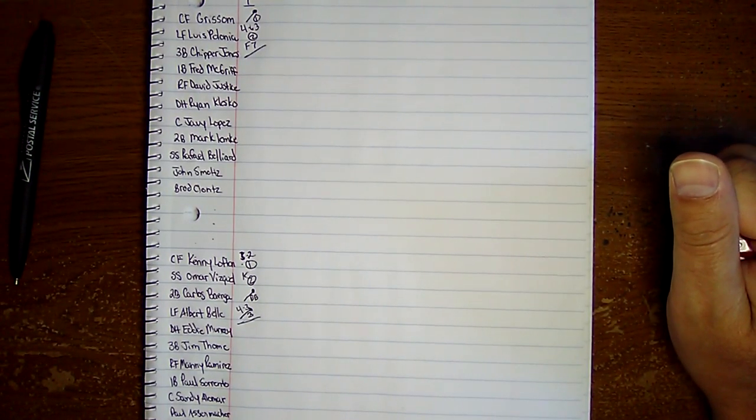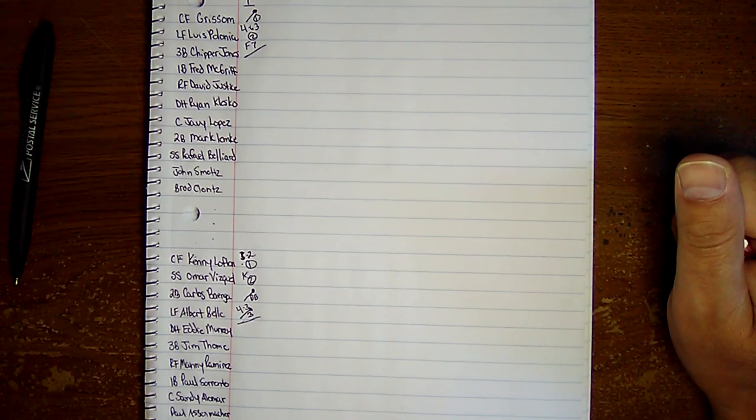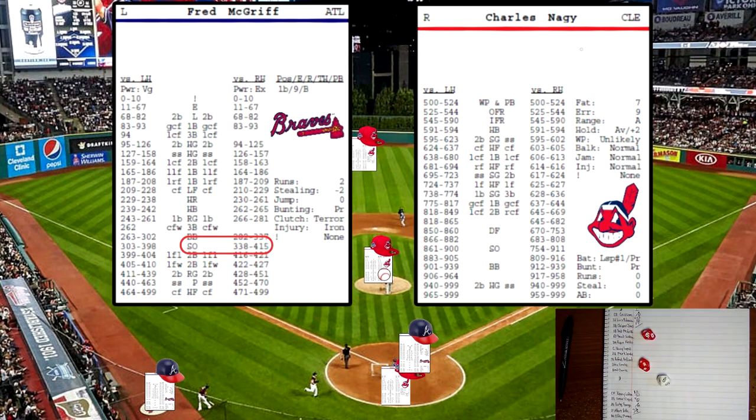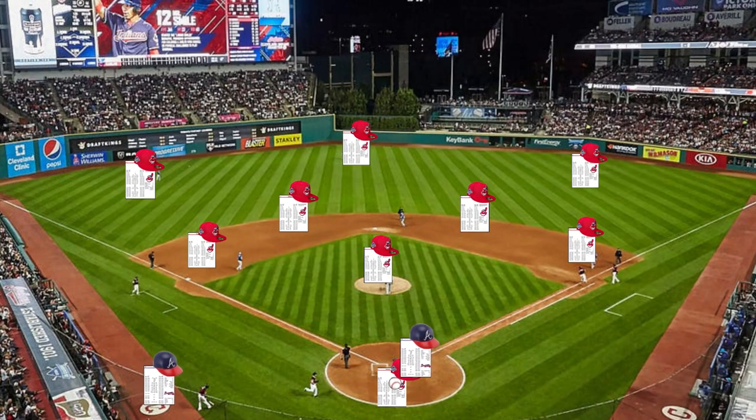Top of the second. We've got Fred McGriff, David Justice, and Ryan Klesko due up. Griff's up first versus Nagy — 396 versus a righty, that's going to be a strikeout on McGriff.